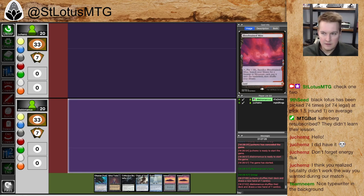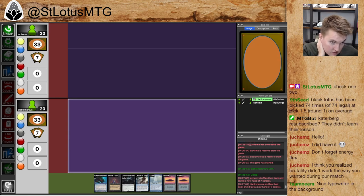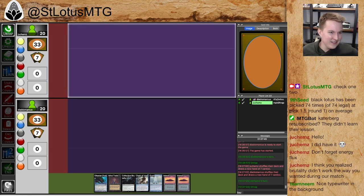Alright, game three — being on the draw is a little harder, of course. This hand... oof, tons of interaction but not really much going on. The Collective Brutality is still sitting there in hand, feeling pretty bad looking back on it, knowing how terrible it is in this matchup — given that it can hit zero cards. Let's see. It can hit Transmute Artifact, and that's it. Transmute Artifact is not the real clutch card of this matchup that we have to worry about.